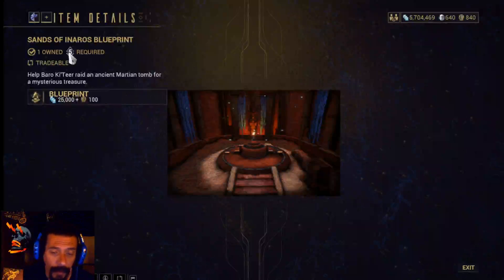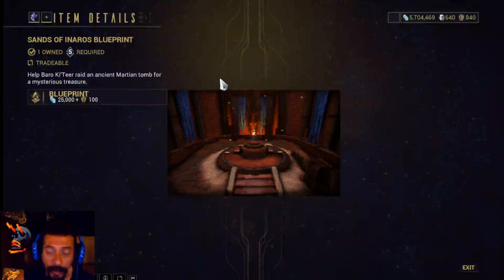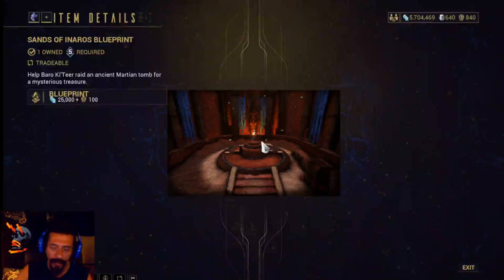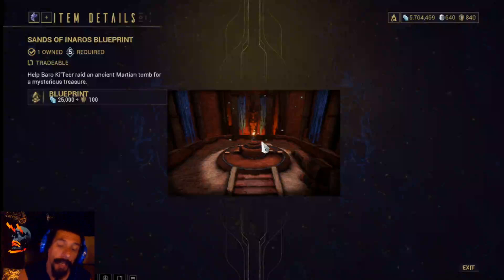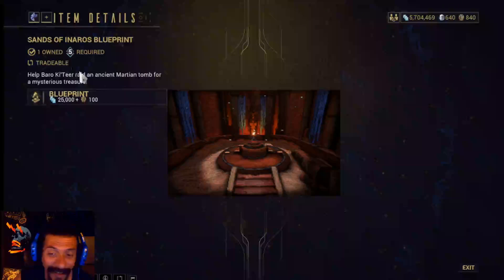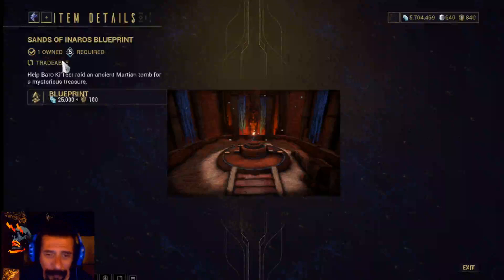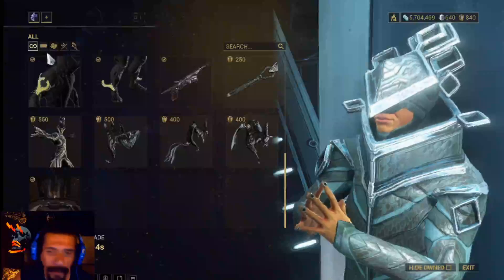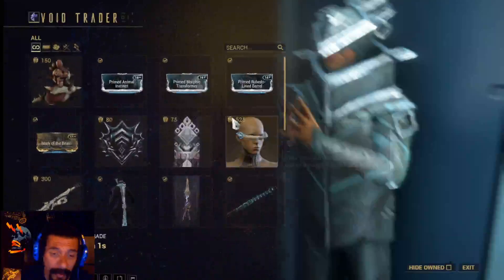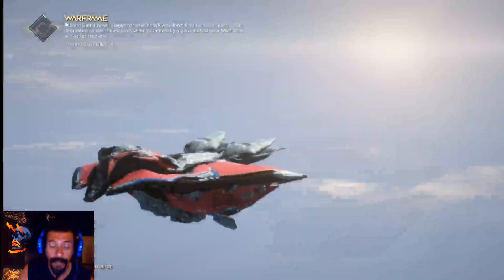Here's a Warframe — I have the new one. Then the Sons of Inaros Blueprint — it lasts 15 days, mastery rank 5 — you can buy it for 25,000 credits and 100 ducats. This is how you get your Inaros; this quest gives you all your Inaros. Just buy one, because if you buy two the second is wasted. Even if you fail it, you still keep it. I did buy two with this account and have one stuck. That's all of Baro — let's check out the weapons!